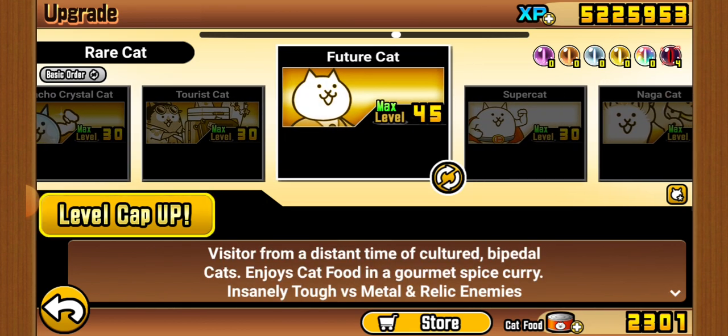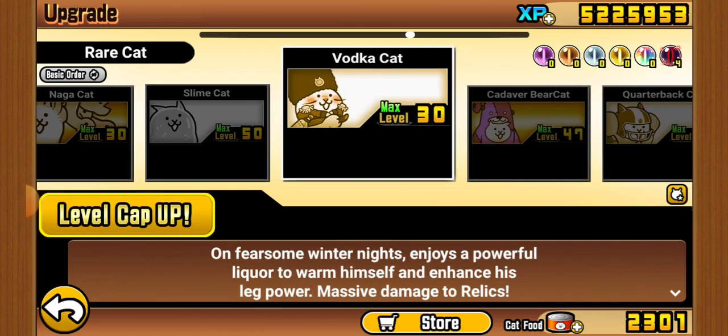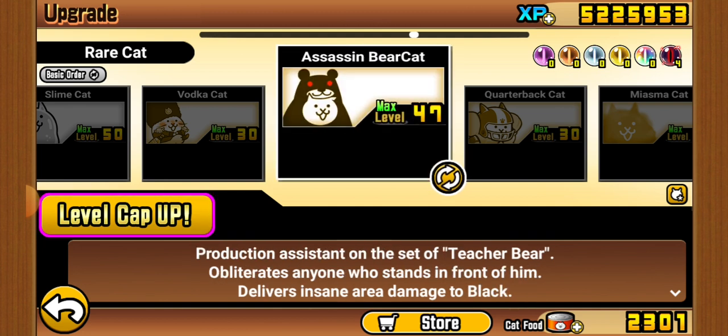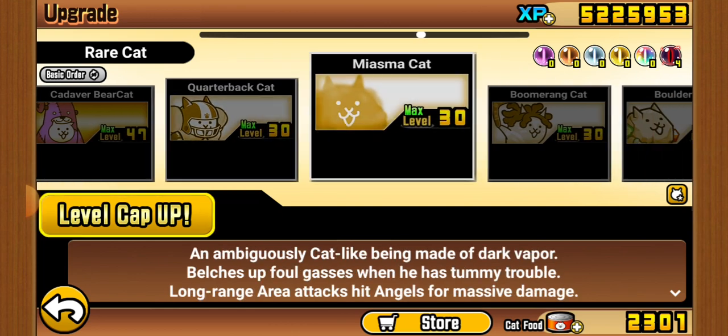It's already nine minutes in — I'll speed up. Supercar is decent. Slime is very, very good. Vodka — hmm. Cadaver Bear is good; it's got three forms and they each do three different things, which I like. Quarterback is really good in true form.